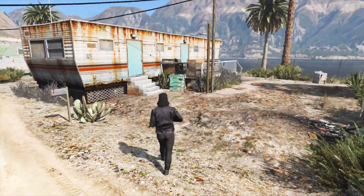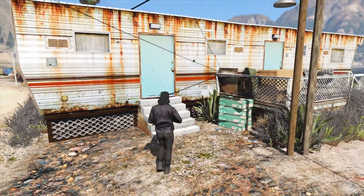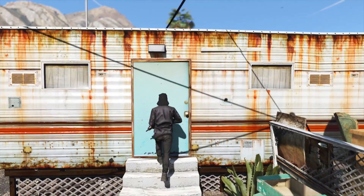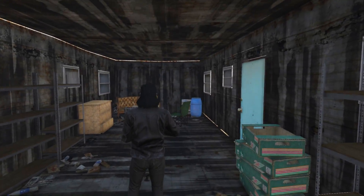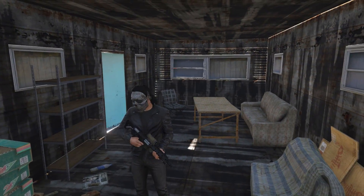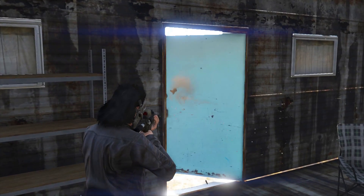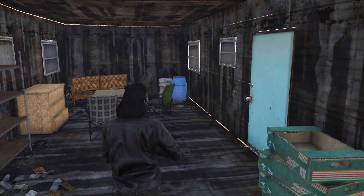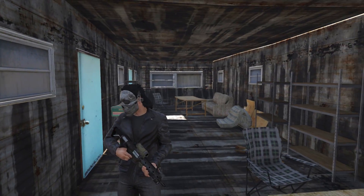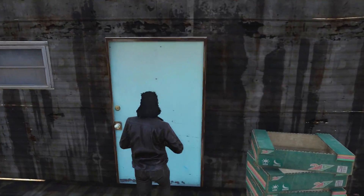Up next is a nice hideout in the Sandy Shores area. What you guys can do at this location is enter one of the trailers in the Lost MC trailer park and just chill out inside. Simply make your way to the trailer at the back of the trailer park and walk through the door — it's the only trailer you can actually get inside of. There's not really much space inside but it's a great place to hide out in, and this location goes really well with the recent biker theme that's going around in GTA Online right now.